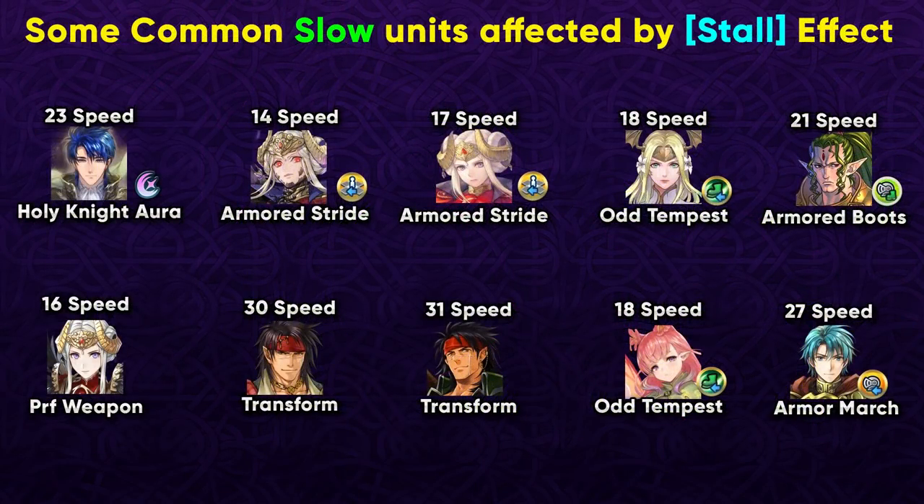Legendary Sigurd is not the only unit that Riev is useful against. Fallen Edelgard is extremely slow and has Armored Stride, so Riev is going to be shutting her down as well. The same goes for Legendary Edelgard, and sometimes in Aether Raids defense we see Odd Tempest Zephia. Thoma with Armored Boots is pretty common, and Brave Edelgard has extra movement from her weapon — though keep in mind she can still teleport, so you won't fully neutralize her. Pyre Tibarn and Normal Tibarn are also targets, since Flying Beast units gain extra movement from their transformation. Mirabilis is also sometimes seen with Odd Tempest in Aether Raids defense, and Armored March units like Brave Ephraim are also targets.